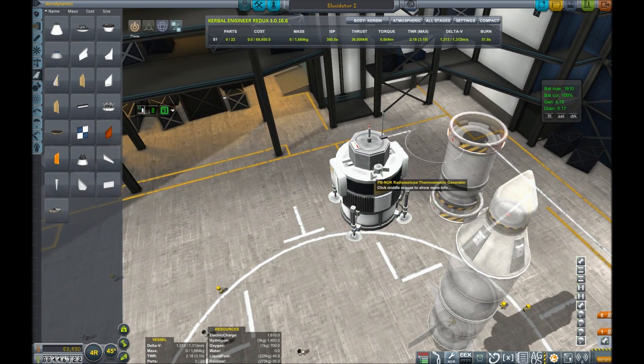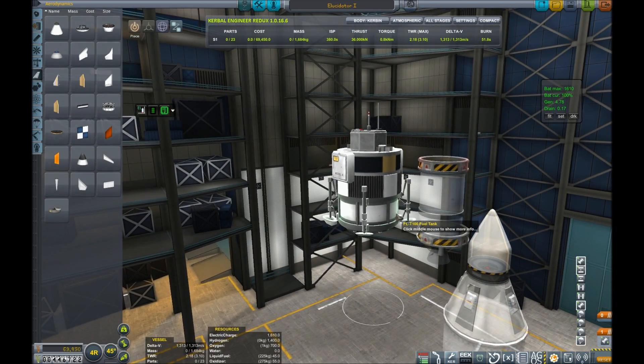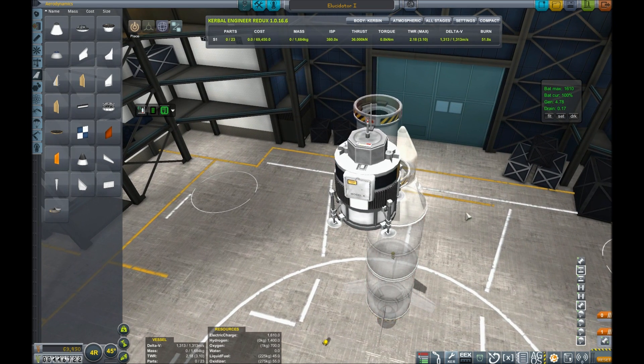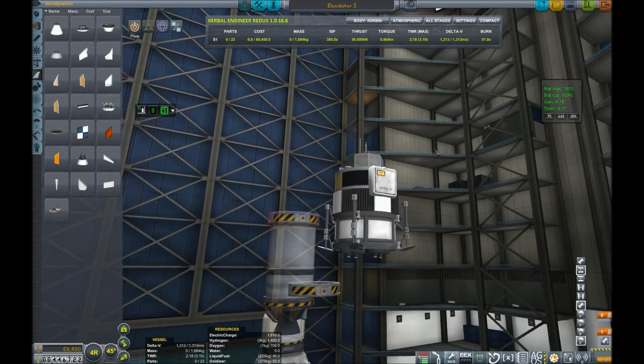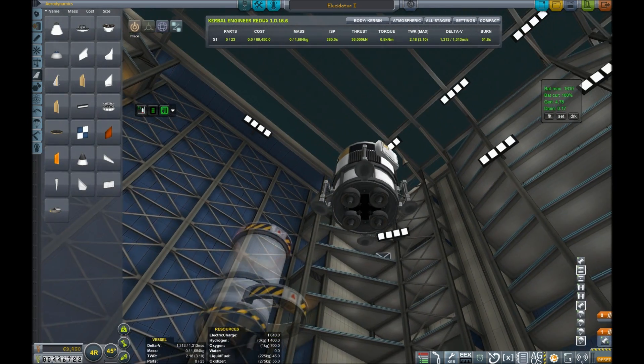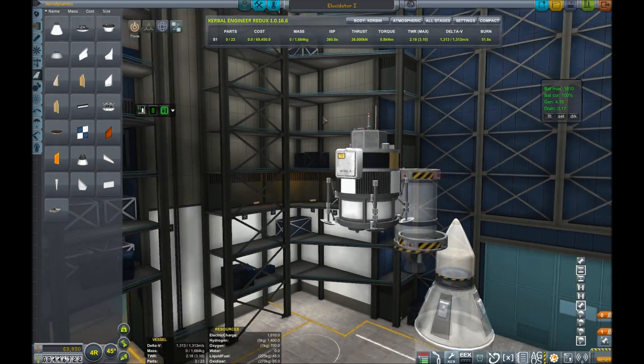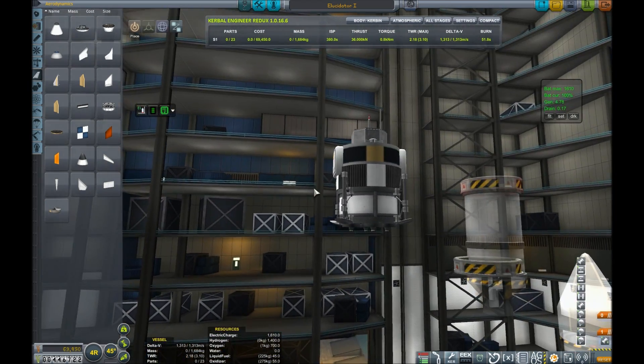I clipped the RTGs in there because I like the way they look better, and honestly it fits just fine. I don't feel like I'm cheating because it's not something I can't do — it's not a huge deal, I'm not packing eight engines in here. I will clip things occasionally just because I think it looks better. Those little aerospikes should give us enough thrust to really slow down.